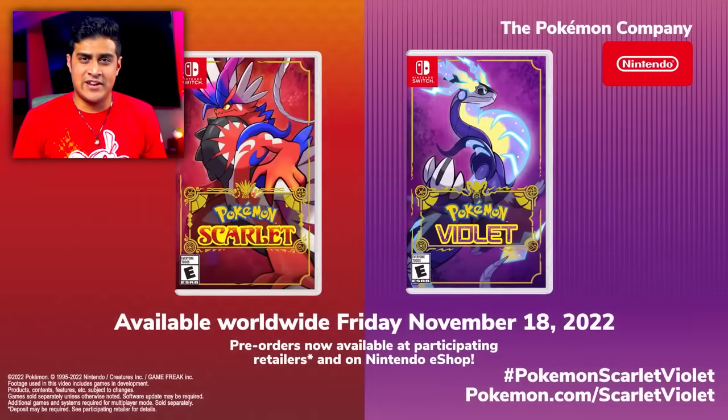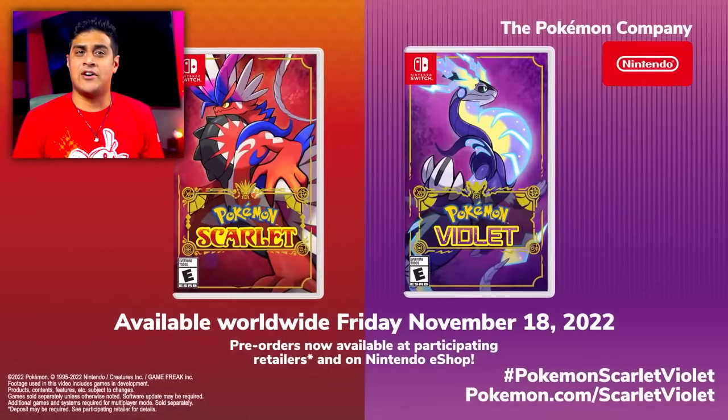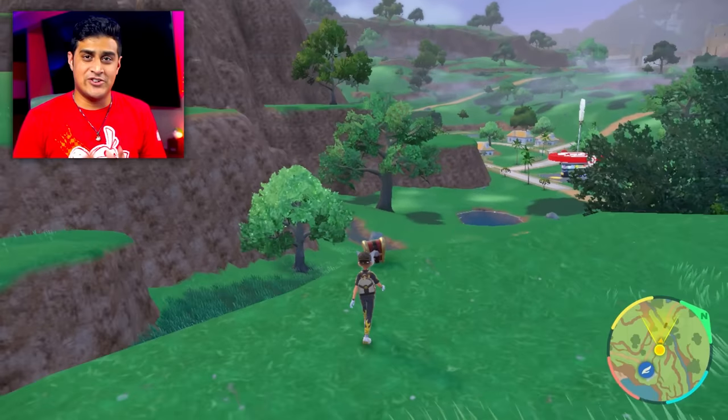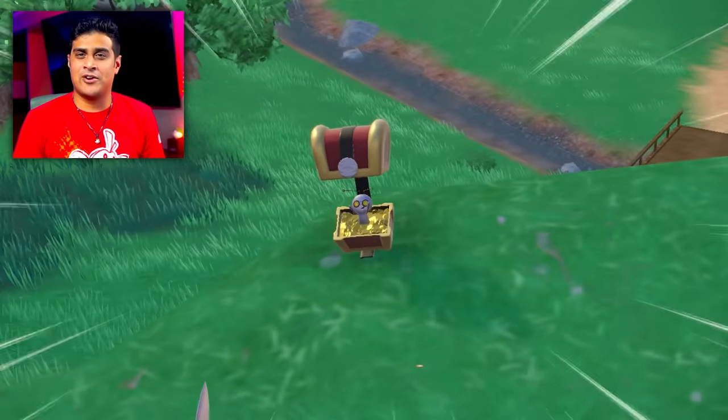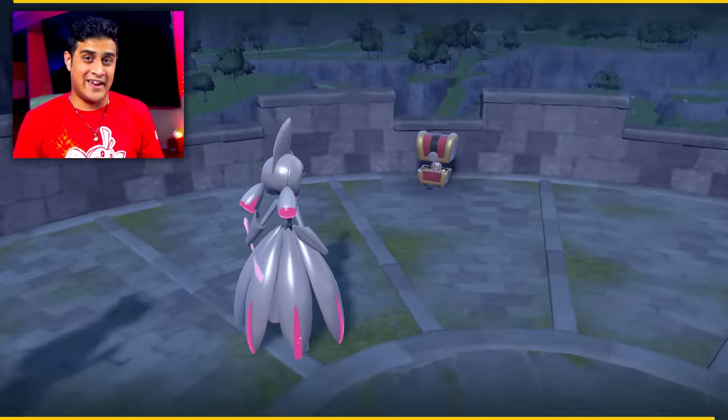Let me know in the comments if you already own one or if you're still hunting for this. Scarlet and Violet released on November 18th, 2022, and one of the most interesting discoveries Pokemon players made was finding a Pokemon called Gimmigool that was scattered all throughout Paldea.